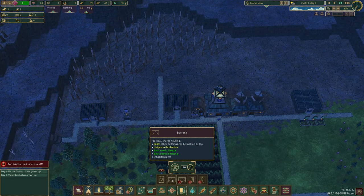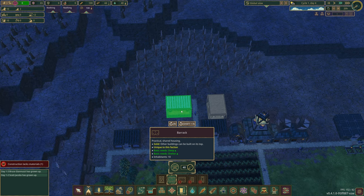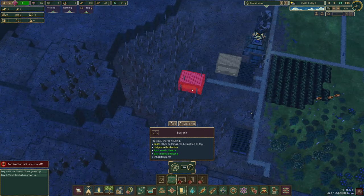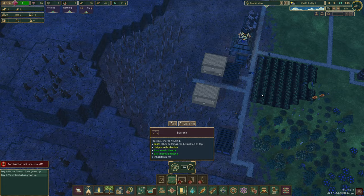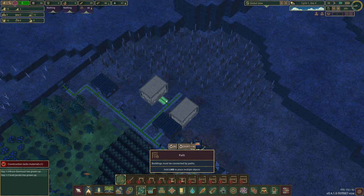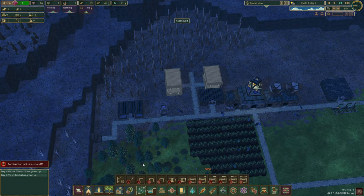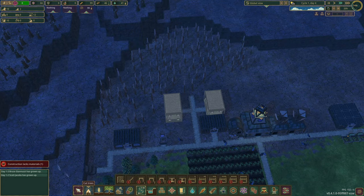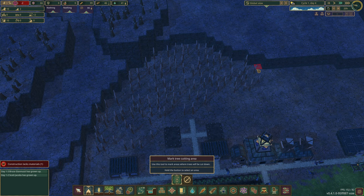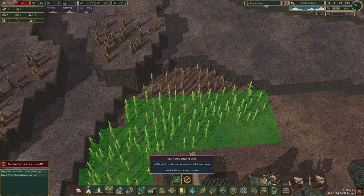Practical shared housing - other buildings can be built on top. We'll offset this a tiny bit and start our first two houses when we can, like a street. These are pretty big. Let's do some pathing and if I'm making huge mistakes do let me know - but it's all about enjoyment on a first playthrough. Let's mark all this section of trees for cutting.